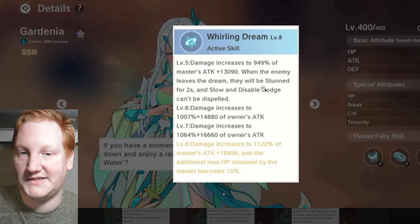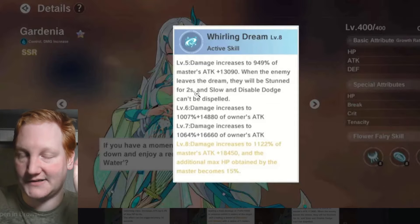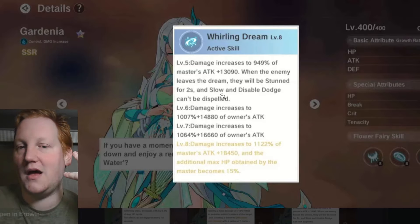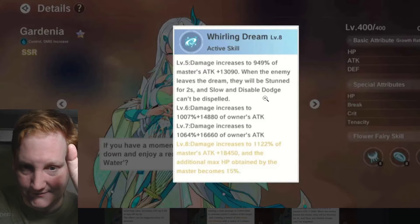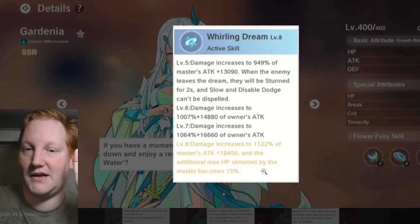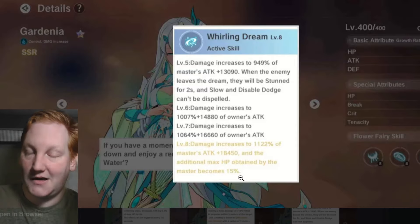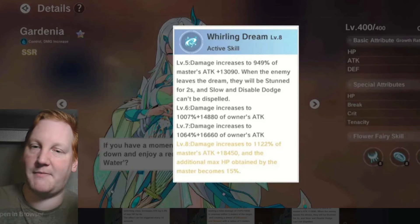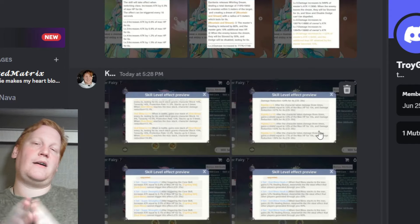At level five, enemies leaving the Dream are stunned instead — stunned for two seconds, then four more seconds of slow and disabled dodge — and it cannot be dispelled by any means. At level eight, the additional max HP bonus increases from 10% to 15%.